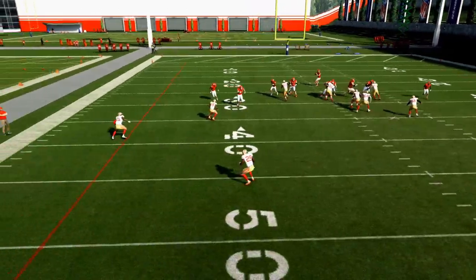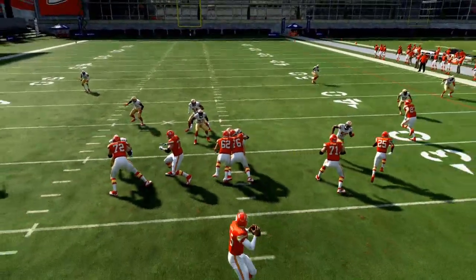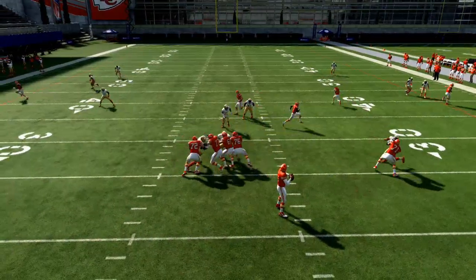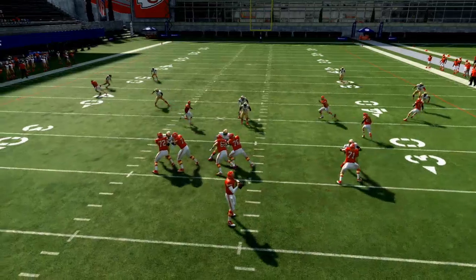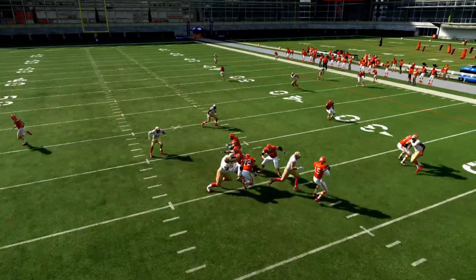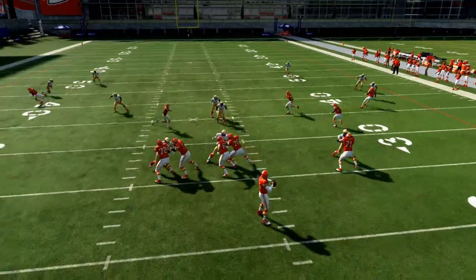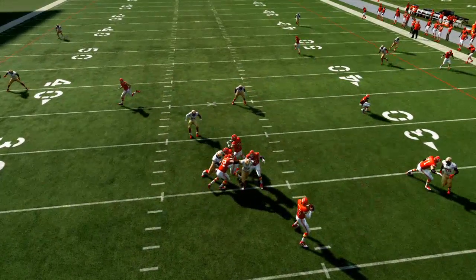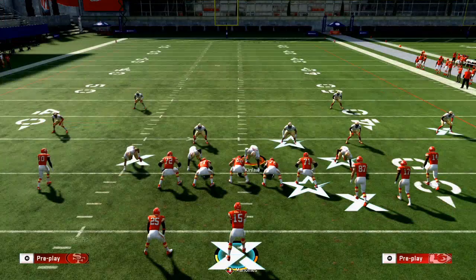At the snap of the ball you're going to see those cloud flats. You see how they get out — we might have been able to sneak in that out route just because of the leverage we were given. The cloud flats on the outside are taking away those out patterns, and over the middle of the field I do have that open. But you're anticipating their receiver in the deep third, so what's going to be left is these check-downs.